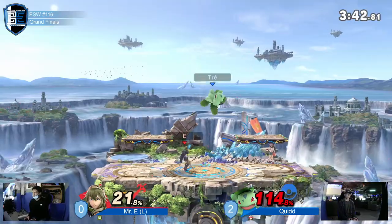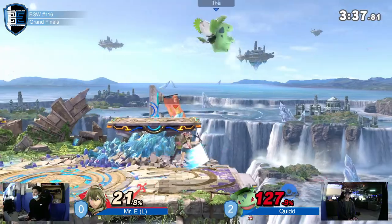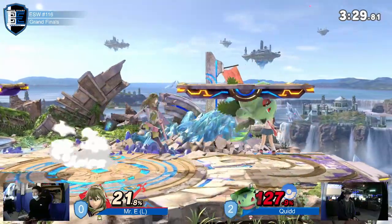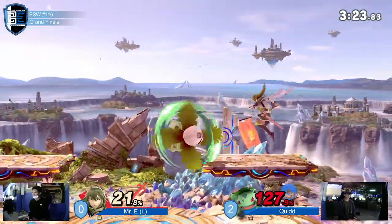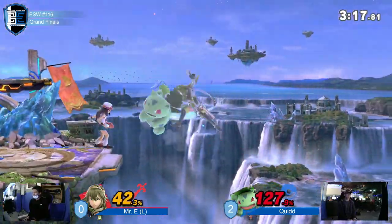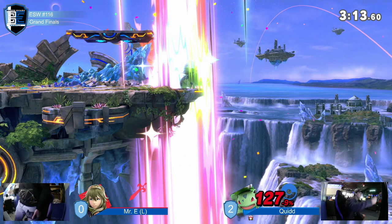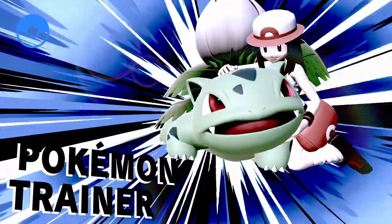Free 20%. Mystery is just taking his time to approach — he just knows if he gets one hit it'll be over. If he gets a solid back-air here — good punish. Oh no! Such an unfortunate end! Ivysaur Dair is such an unfortunate end to Mr. E's run.